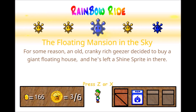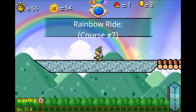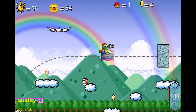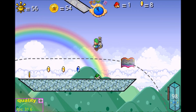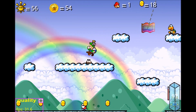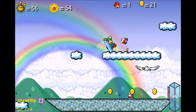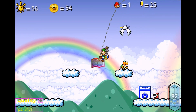We got the floating mansion in the sky — for some reason, an old cranky rich geezer decided to buy a giant floating house and he's left a Shine Sprite in there. The Secret of Triangle Tower — that's another mission I found. So far I have not found a Rocket Nozzle, and it's making me really nervous because I can't get that Star Coin without one. The Hover Nozzle doesn't take me up high enough, and I could've easily put a Rocket Nozzle somewhere.